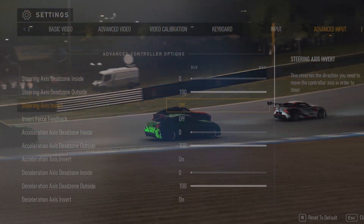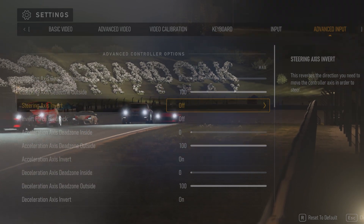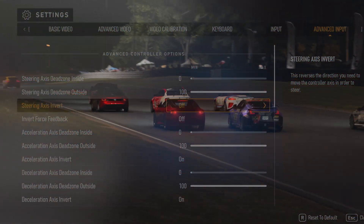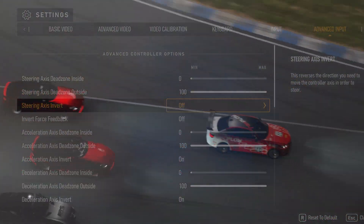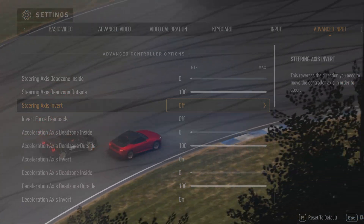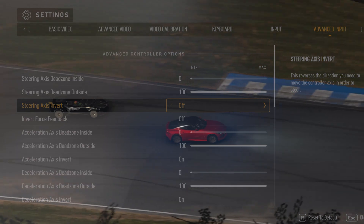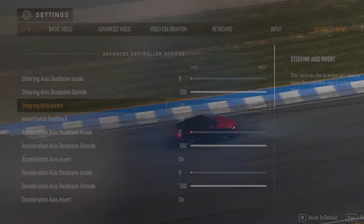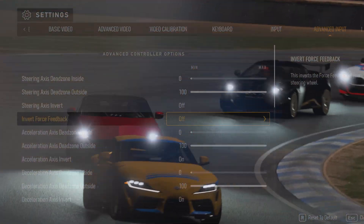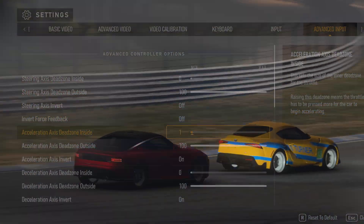Steering axis invert: this would be used if you turn the wheel right and you want the game to respond by moving to the left — essentially the game will translate opposite to the direction of your input. Invert force feedback: this will invert the force feedback felt through the wheel, which comes in handy if the wheel is interpreting the force feedback the wrong way. For example, if you're turning into a corner at speed and you're not feeling resistance but the car is moving with you, that's a good indication that you need to turn this on.